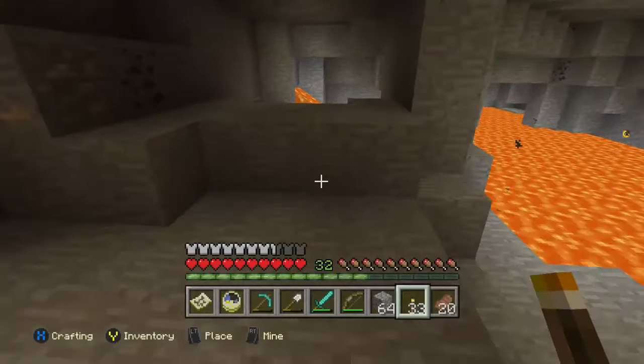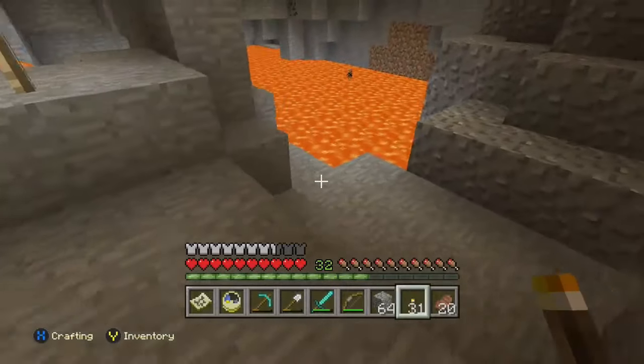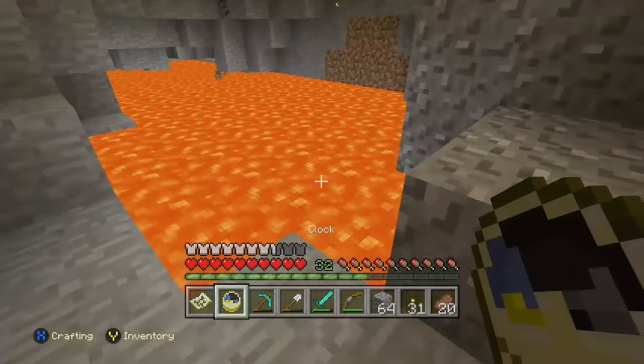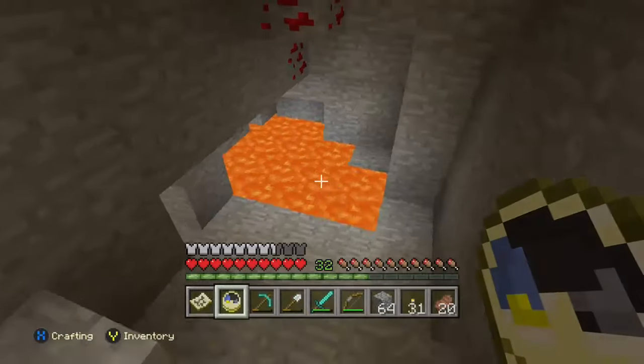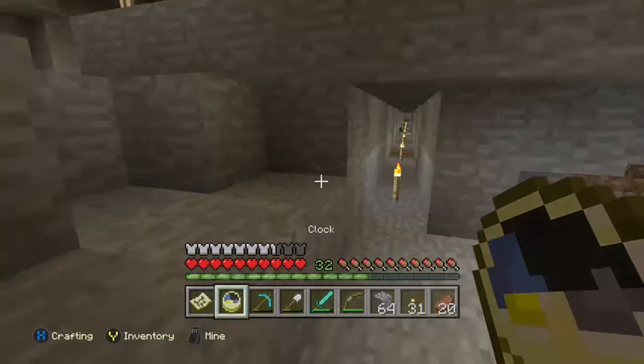Number three: lava level. If you dig on level 12 standing still, lava is on level 12. I'll pull up the map — you can see right here I'm on 12. This is a great place to create obsidian using water, and the other benefit is that lava won't fall on your head because you're above it, not below it.